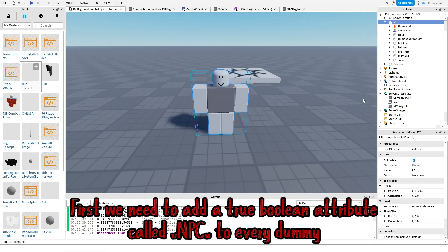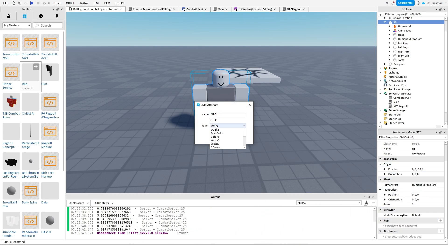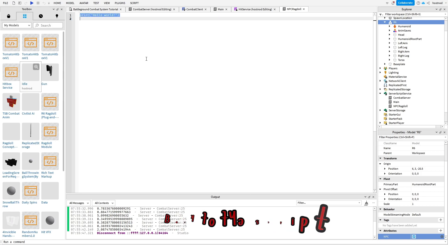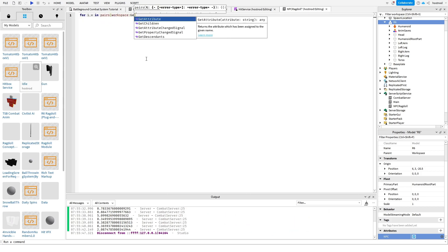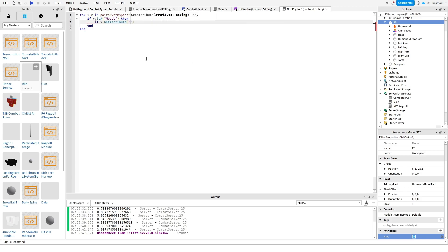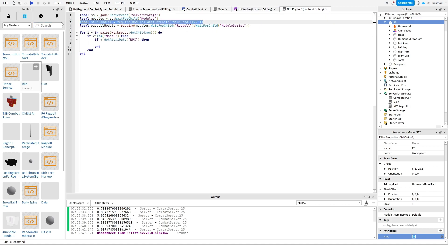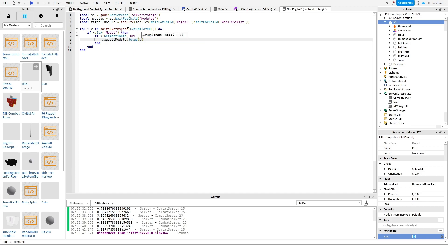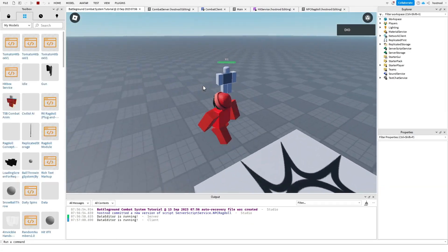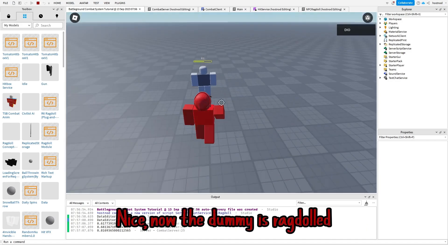First, we need to add a true boolean attribute called 'NPC' to every dummy. Back to the script. That's it for the script. Let's test it. Nice, now the dummy is ragdolled.